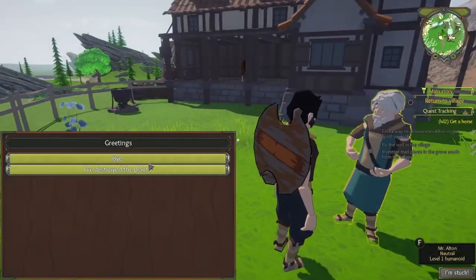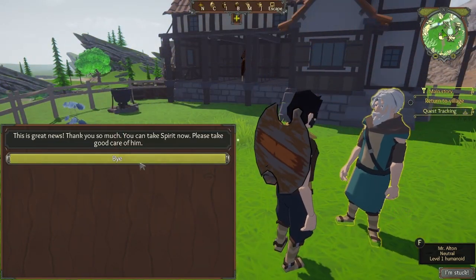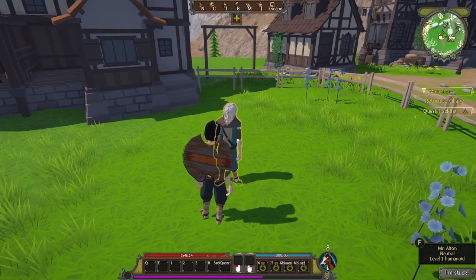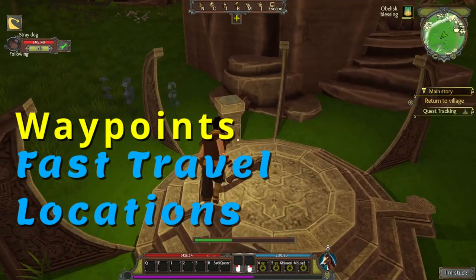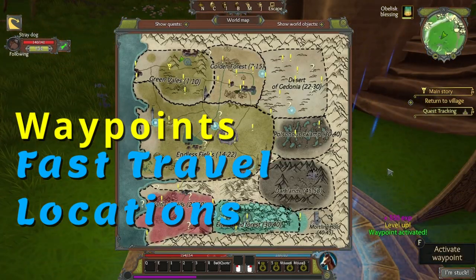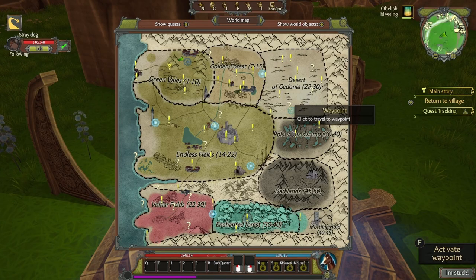Made our way back to Alton — he tells you that you've destroyed the plants, you've got a summon, and you've completed the quest. Also don't forget to activate any waystones you find — they give you a ton of XP and you can fast travel to any waypoint once you discover them.